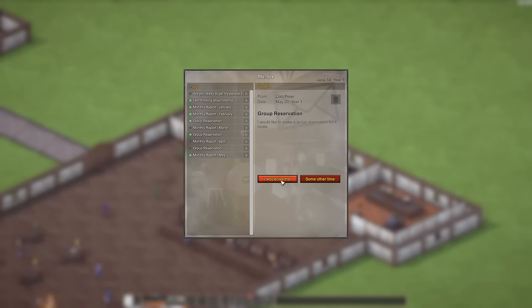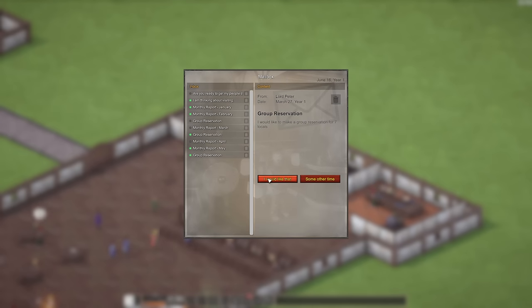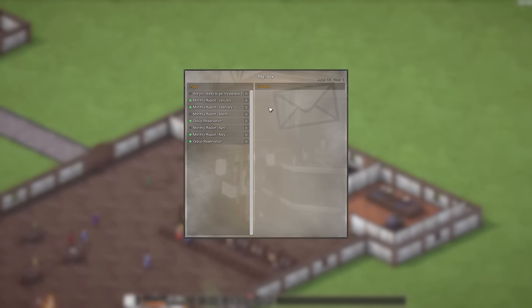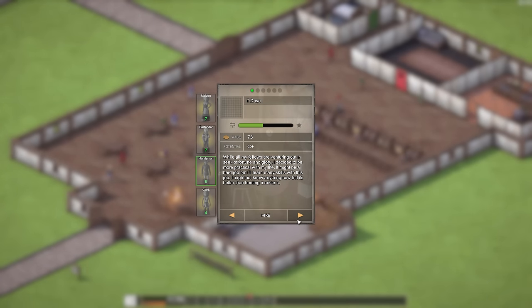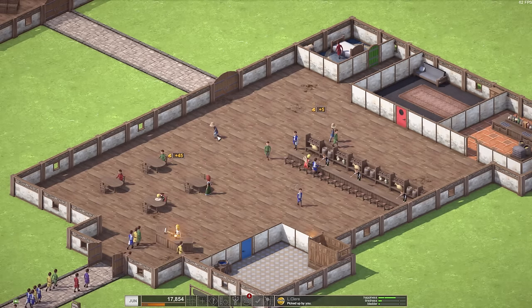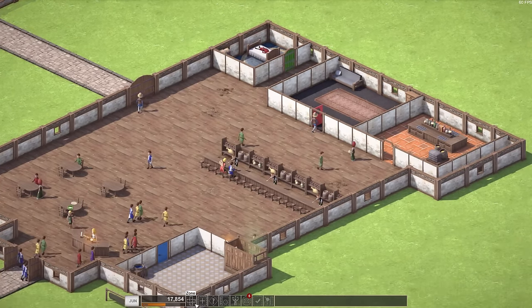Let's check mail — group reservation: 'I would like to make a group reservation for eight locals.' Yes! And Lord Peter, you're getting one as well. Someone curious may visit — feel free to come on in, baby. We're going to need more people cleaning this place up big time. We need another handyman. Can our tavern survive? We have a bunch of C-pluses — L. Clear, congratulations, you're a handyman now. We've got one person renting a room — looking good. People are really starting to file in now.